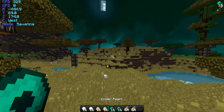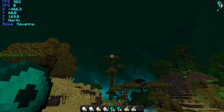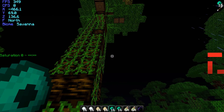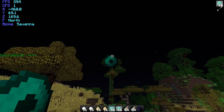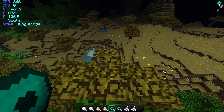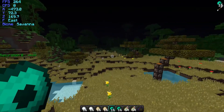Enderpearls work the exact same way. If you jump, it works. I'm going to aim directly at the wall of the tree here and throw one straight — you can see I didn't make it onto the tree, I hit way down here. Now if I aim for the side of the tree and I jump, I actually made it there, pretty much to where my cursor was. So that proves that's how that works.